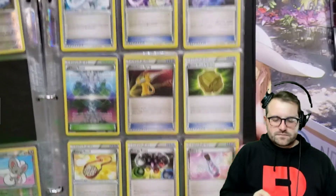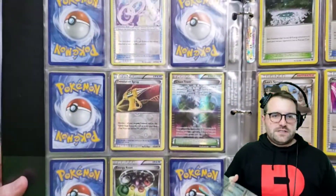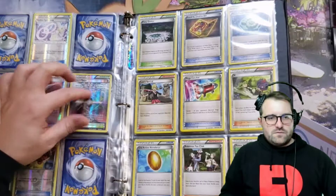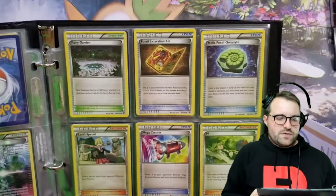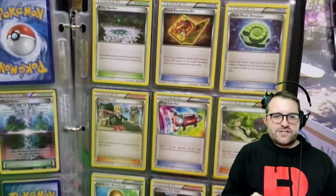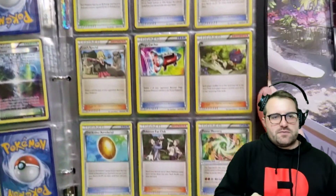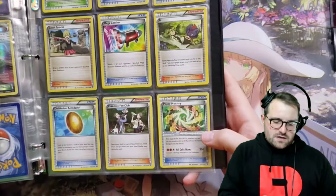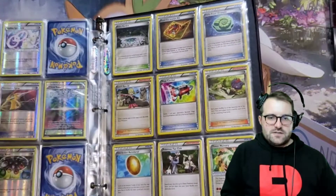Bent Spoon. Trainers — lots of trainers. For all you TCG fans, here's another one of those double-sided cards where you play it down as a stadium and whichever side is pointed towards the person, that's the effect it gives them. Fairy Garden — pretty cool. I don't know if I used that in my Mawile EX makeshift deck. I think I might have just to have a stadium. We got Power Memory here — a Pokemon Tool for Zygarde EX to give him another attack. Which is a neat mechanic.